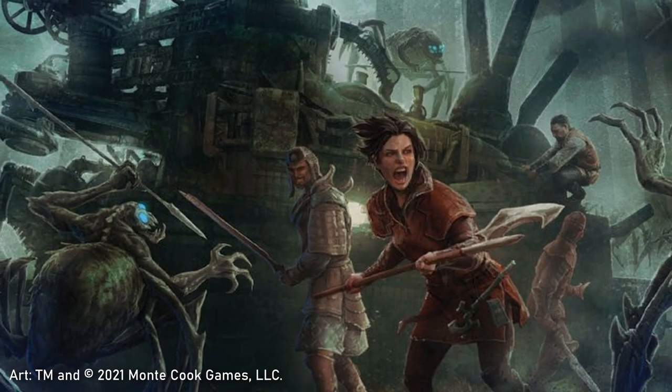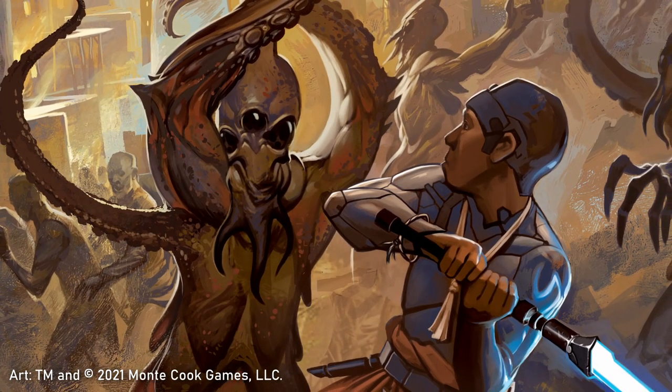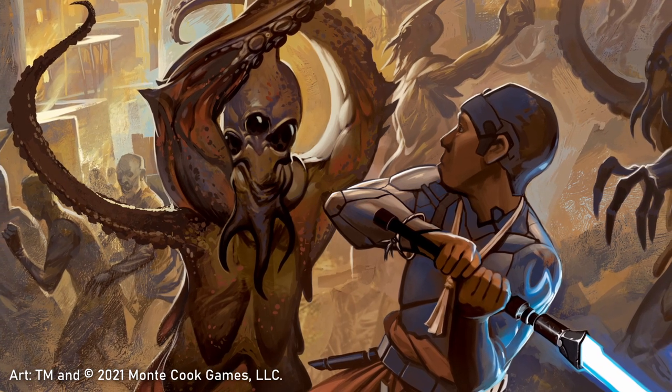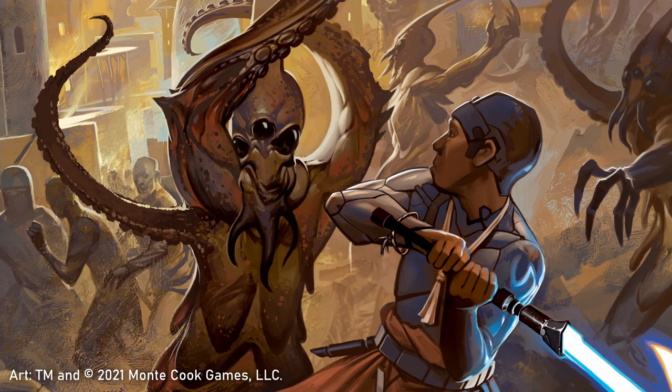Adding all of this up, Gavine dealt out 35 points of damage, easily finishing off the creature in a moment that showcased the might and strength of the character, but also who he is as a character — narratively — in the story that we're building.